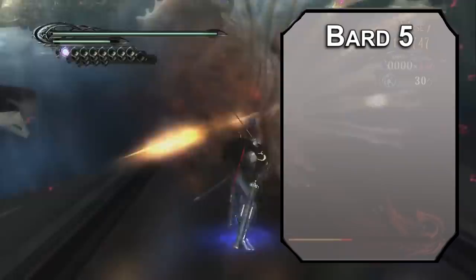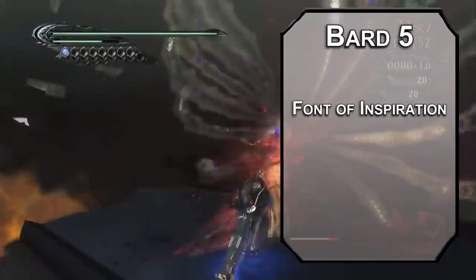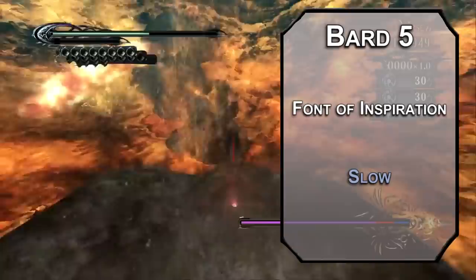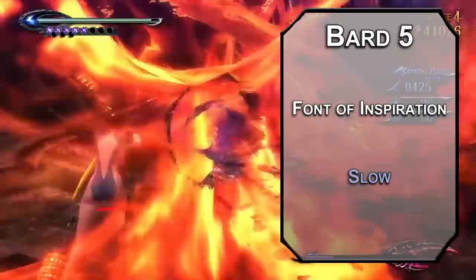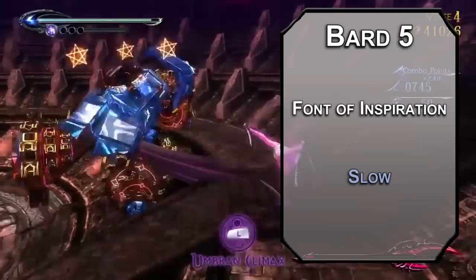Fifth level Bards get Font of Inspiration, letting you recover your Inspiration die on a short rest, and your Inspiration die increases to a d8. You can also learn third level spells. Slow — added to the Bard list in a new Unearthed Arcana — forces a Wisdom save on up to 6 creatures in a 40-foot cube. Failing it, they have a -2 penalty to their AC and Dexterity saves, their speed is halved, and they can take an action or a bonus action on their turn but not both. If they cast a spell, roll a d20 — on an 11 or higher, they have to wait until the next turn to send the spell out. They can reroll the save at the end of their turn, but for now, put them in Witch Time and rack up some damage.